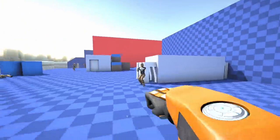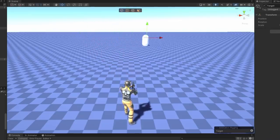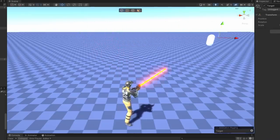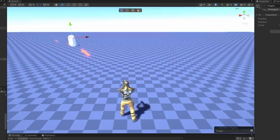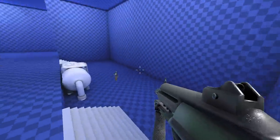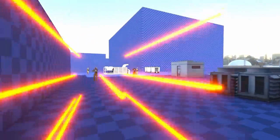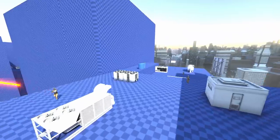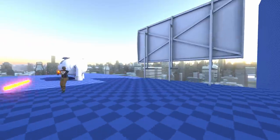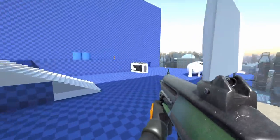After doing more playtesting, I came across another problem with the enemies, which was their aim. Enemies would start off aiming directly at you, but since the bullets have travel time, if you kept moving the bullets would miss. However if you keep moving in relatively the same direction, the enemies would become more accurate and start leading their shots — which punished the player for moving unless they constantly switched directions to reset the enemy accuracy. This made strafing back and forth the best strategy, which felt awkward, and it also made the enemies feel random where sometimes they would miss you but other times they beamed you.